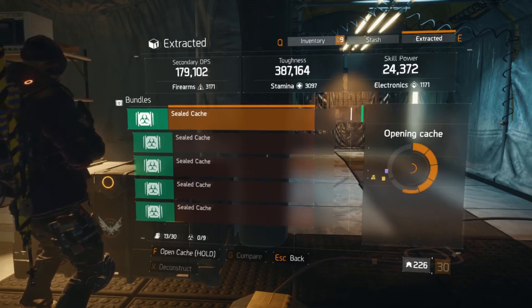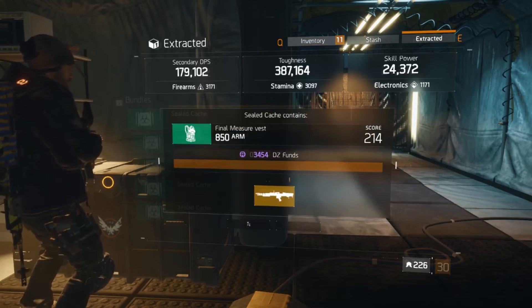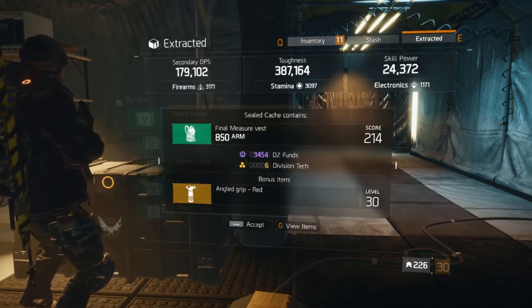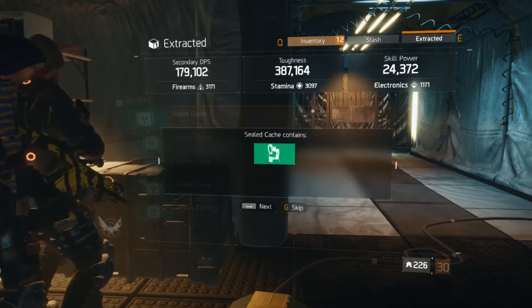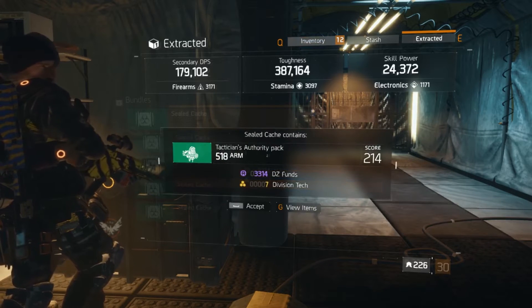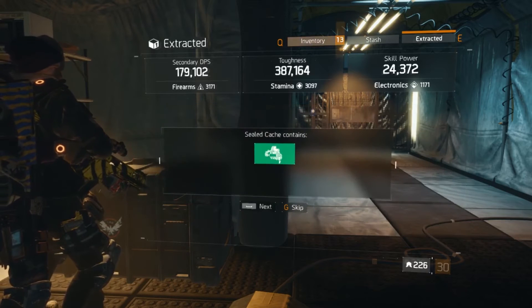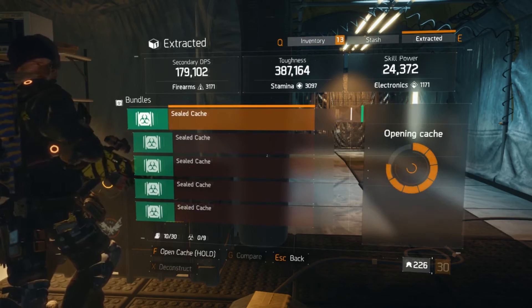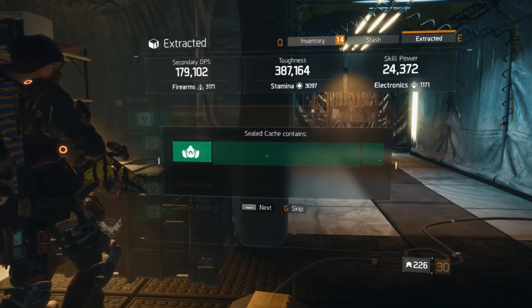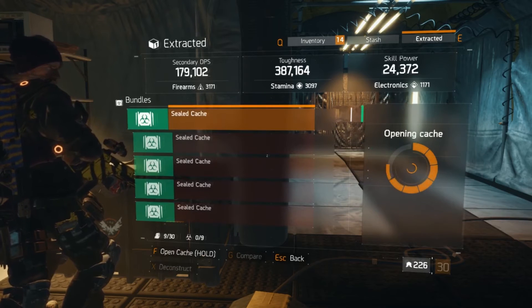I think there is our first 214, if I'm not mistaken. Got a 214 Final Measure vest. Orange item. Tactician's Authority pack 214. We might have gotten through all the 240s. Yeah, 214 again. I don't know if they categorize themselves as 240s and then 214s, but this is still a great unboxing nonetheless.